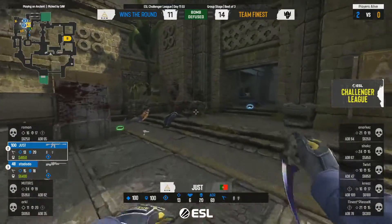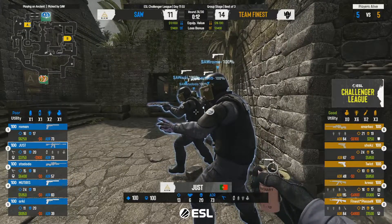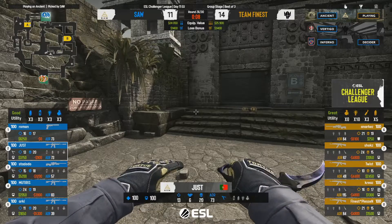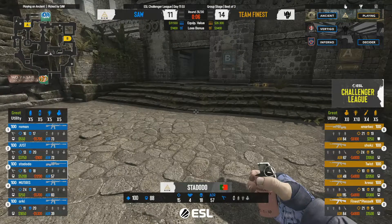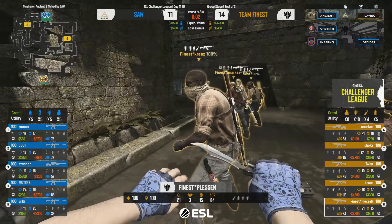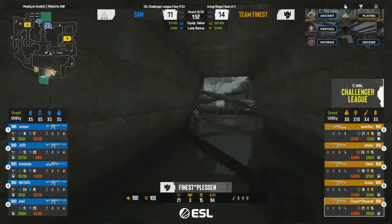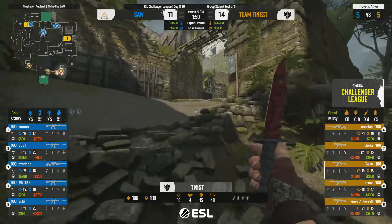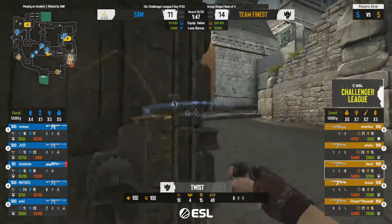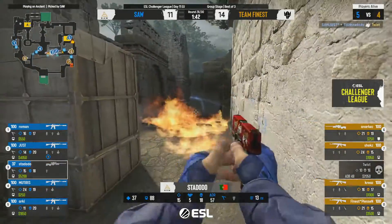That was very nearly an Icarus moment from sAw. We spoke about how they're being respectful and not taking unnecessary aggressive duels. That round they played a little too aggressively — you don't want to disrespect a player like Pleasant and he comes up so big there. Unfortunately unable to convert, but it does give sAw the message: you can't afford to get complacent.